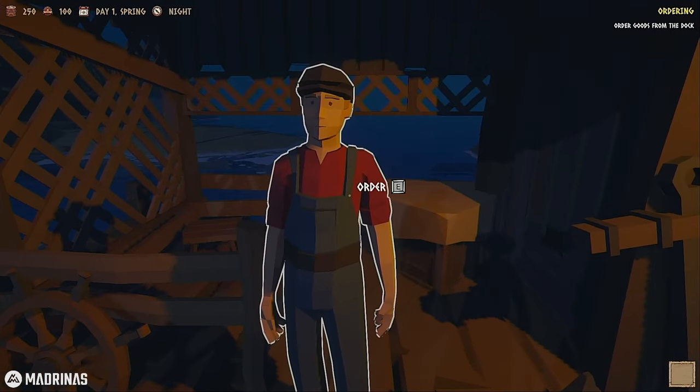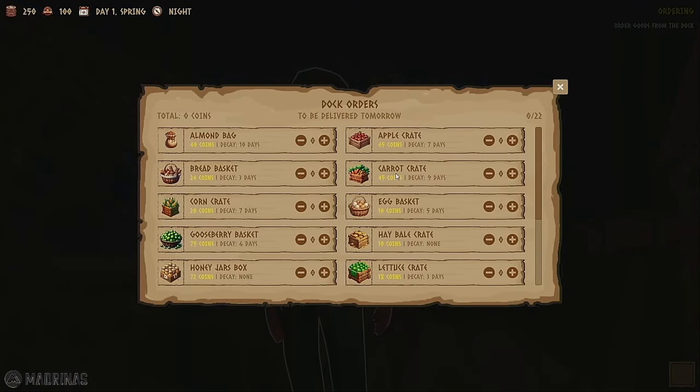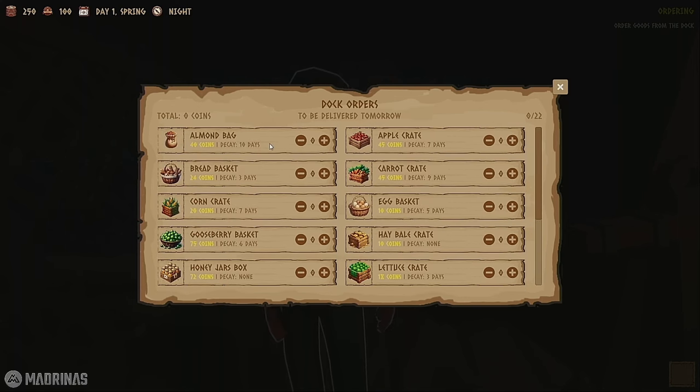Here's our dock guy. Graphics are a little cartoonish but I'm not against it - kind of Lego-ish, you know. When you're ordering goods you want to pay attention because some things have a time of decay. If we order bread, we've got to make sure we only buy enough for three days or it can decay. Corn has seven days, gooseberry has six days, honey jars have none, parmesan cheese - all sorts of cool stuff. I think we're gonna start with some almonds and apples.